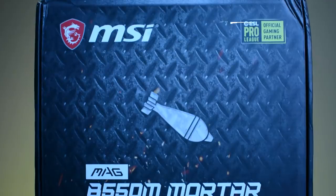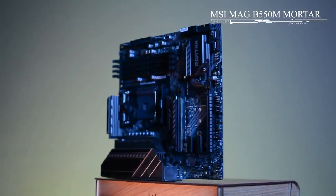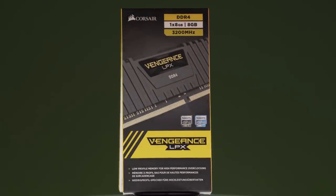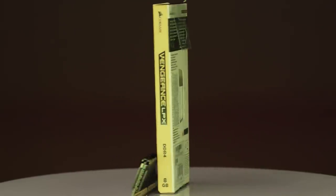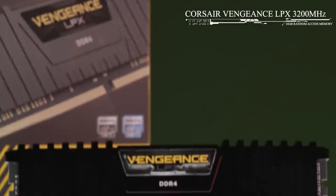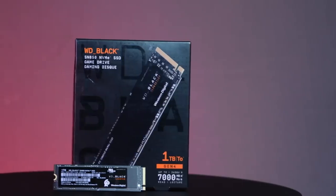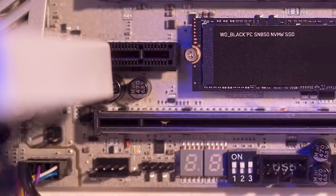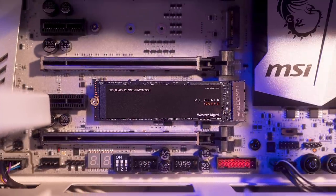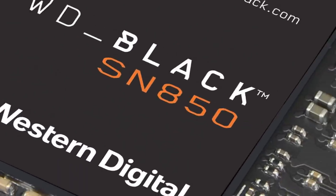We're picking a B550 motherboard since we need PCIe Gen 4.0 support, four RAM slots, one PCIe X16 slot for the graphics card, and it supports the CPU we've picked. Most games need between 8 to 16 gigabytes of RAM, so we are going to err on the side of caution and go with a 16GB DDR4 dual channel RAM kit with a frequency of 3200 MHz. Western Digital has sponsored this PC build, and that's why we've opted for the WD Black SN850, which is a PCIe Gen 4.0 SSD that can deliver over 11 times the speed of Western Digital's best SATA SSDs.